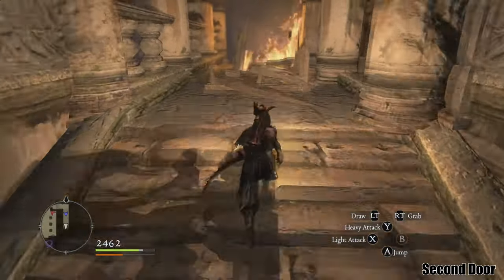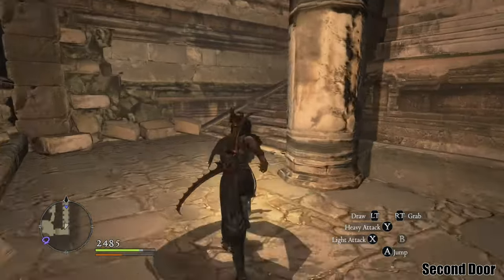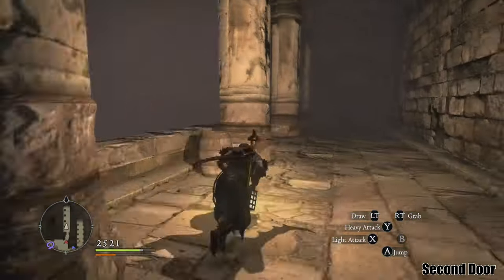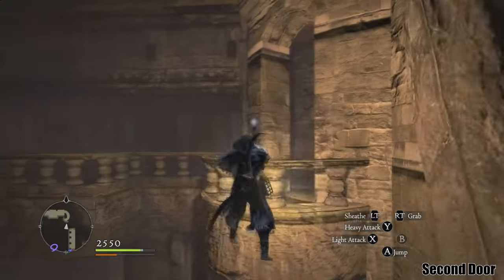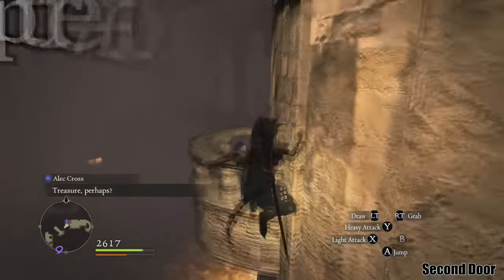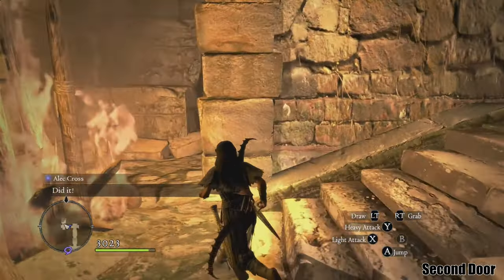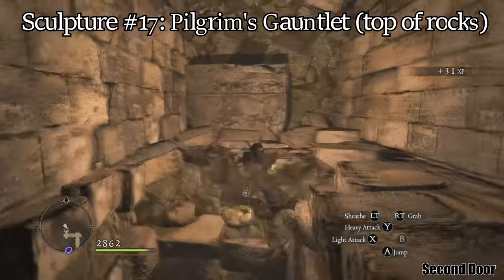Before going down the stairs, you can head back to the door you passed and enter Pilgrim's Gauntlet, which has two sculptures. Once you reach the big room, you can jump to the platform on the upper level to find the sculpture in a small alcove. If you don't use the staff, you can go up the slanted pillar and then jump to the balcony. On the bottom level, take a hallway on the north side of the room, climb up the rocks at the end, and reach a second sculpture.